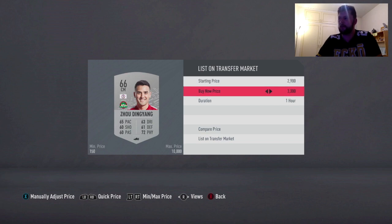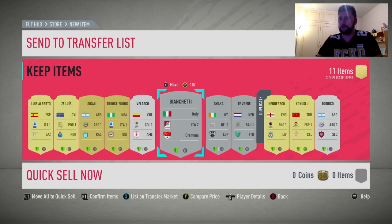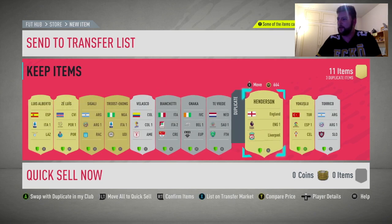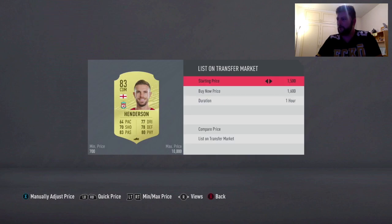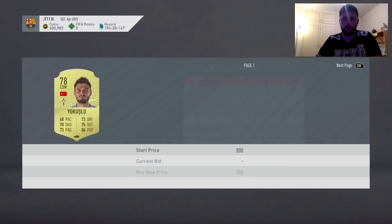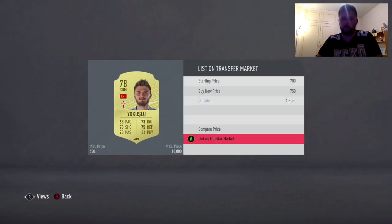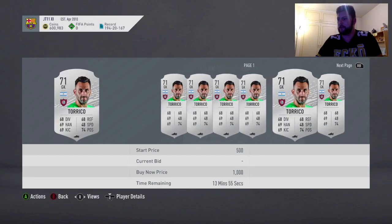We also get Henderson, and we have a Chinese league player that may be worth something - going for about 3k. We'll put him up for that. Personally I'm not too fussed about league specifics until everything comes in, but we have Henderson as well. Liverpool play today so we'll keep him for now, not too sure about the marquee matchups.